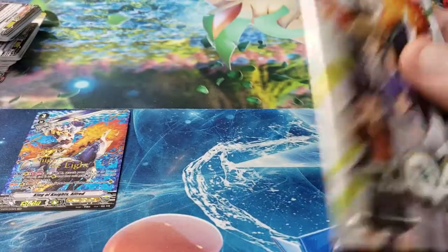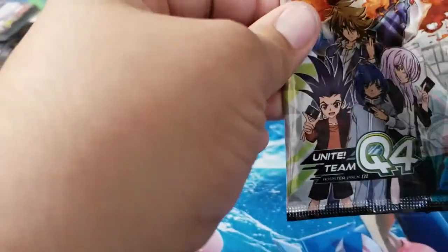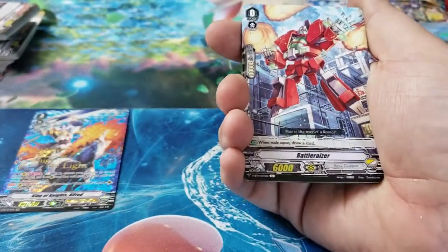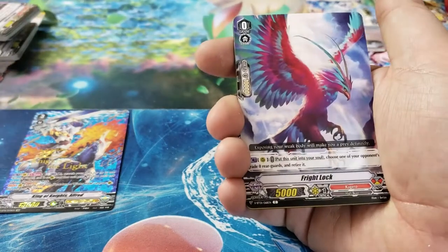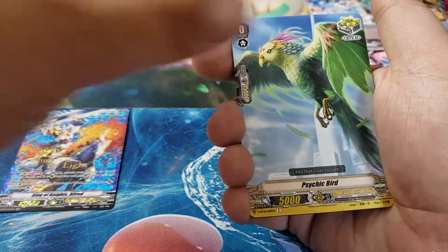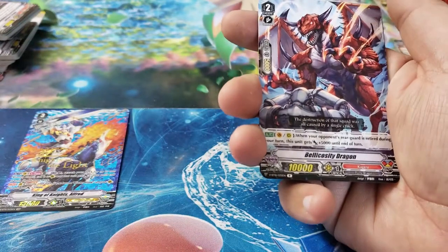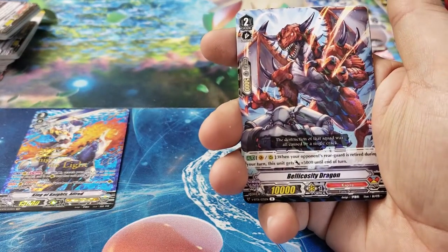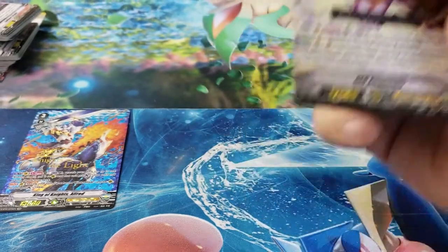Last pack — we need Dragonic Waterfall! Pack 15: Battle Riser, Shooting Hobby, Fright Lock, Oracle Guardian Nike, Psychic Bird... Bellicosity Dragon and CEO Amaterasu!